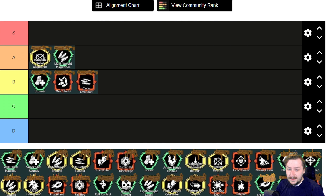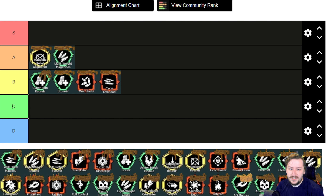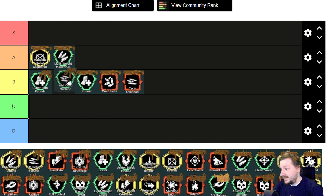Now we're moving on to the Stubby SMG. Our first overclock is Super Slim Rounds, which gives us extra ammo and reduces base spread — two really good things for Stubby, so B tier. Then we have Well-Oiled Machine, which gives a little bit faster rate of fire and a faster reload. Not bad — also B tier, probably on the same level as Stunner.